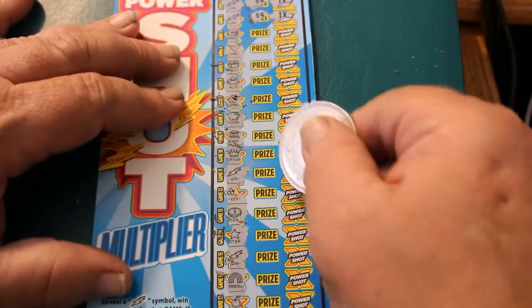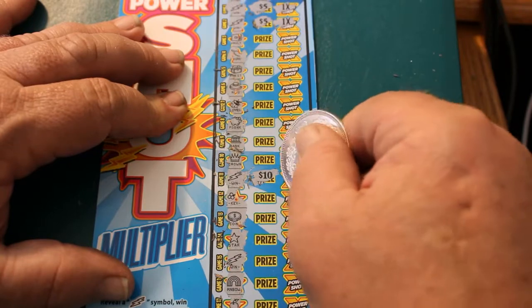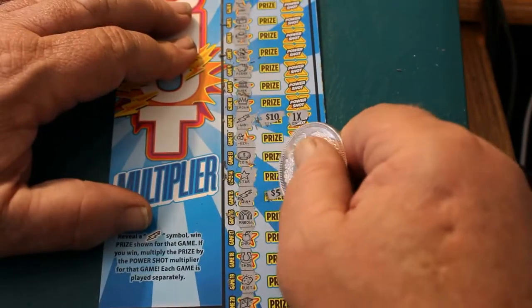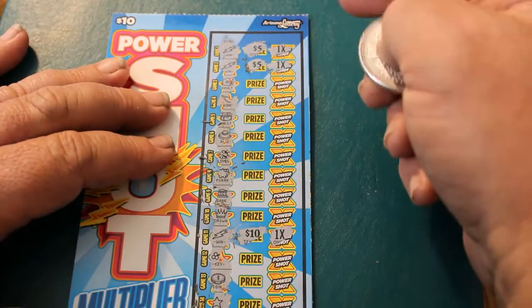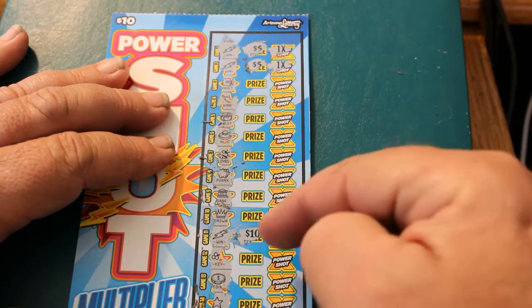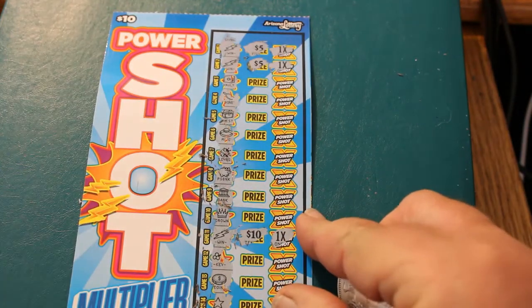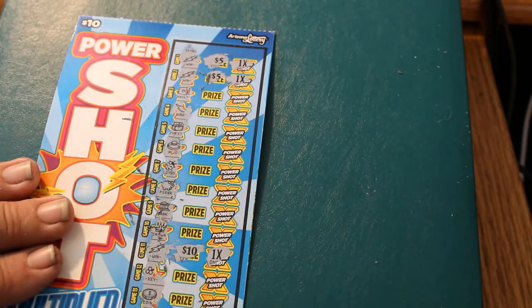We've got another one here — $10 times 1, and $5 times 1. So we've got 5, 10, 25. That's a great way to start the session! We're going off with multiple hits right off the bat on the first ticket. I am pleased. Set that one off to the good side.